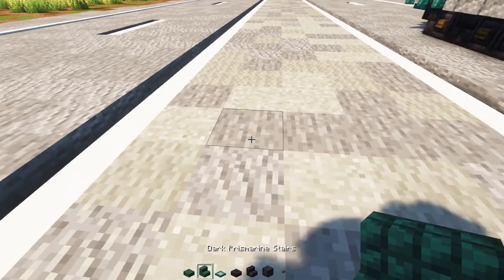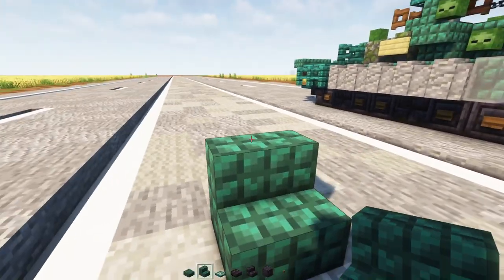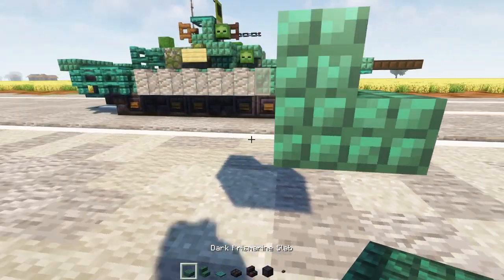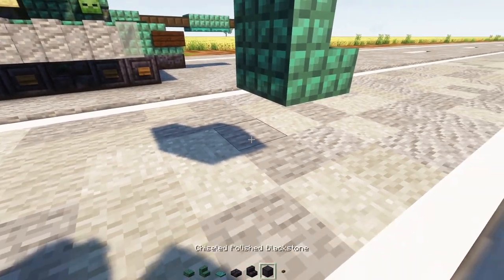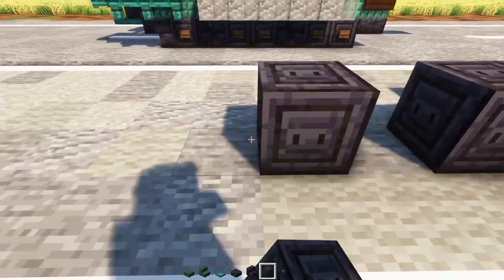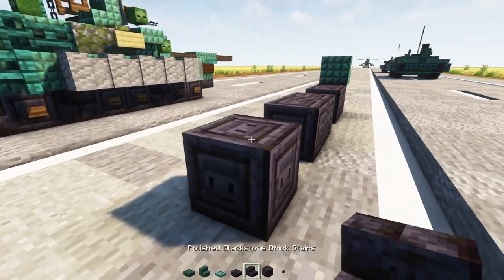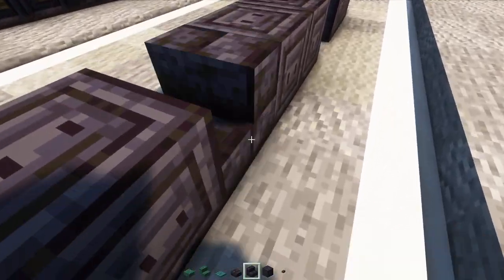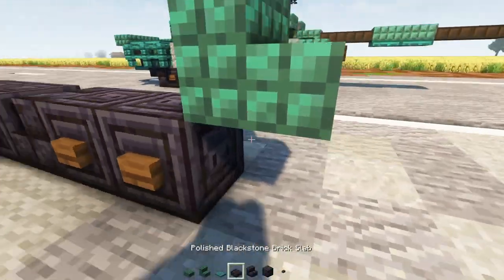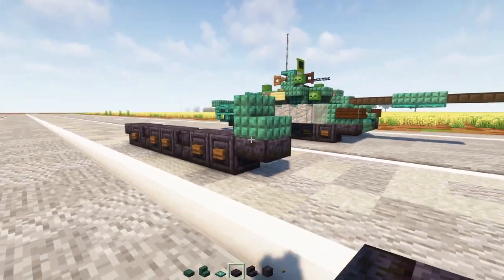First, add in dark prismarine stairs two blocks above the ground, then diagonally down: chiseled polished blackstone, skip a block, skip a block, one upside-down polished blackstone brick stairs right-side up facing the back — two of them — spruce buttons on the sides of the wheels, and a polished blackstone brick slab right there.